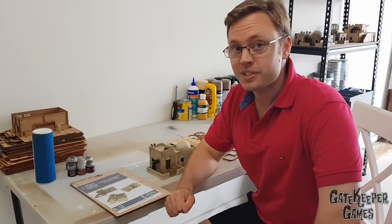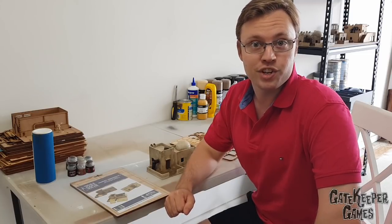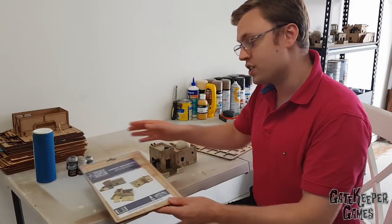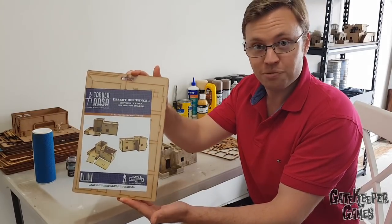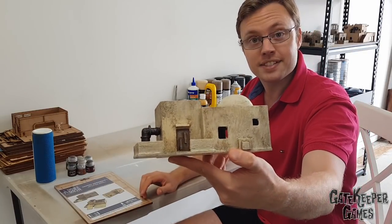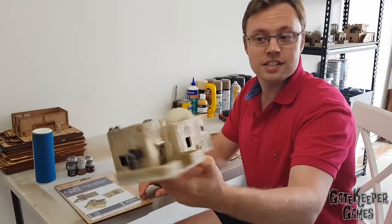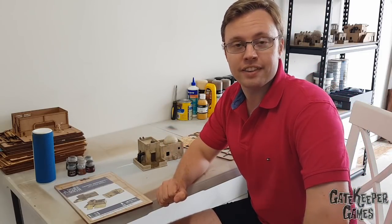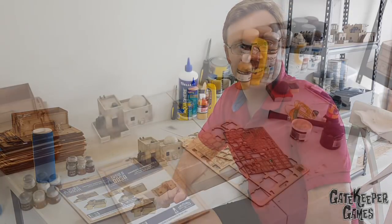We're going to keep it nice and simple, because that's what I'm about. Pretty much this is the easiest piece of desert Tatooine-style building you can create as inexpensively as possible. What we'll be doing today is turning a small building from the very inexpensive Tabula Rasa range from Knights of Dice - turning a flat-pack building into a desert-style Star Wars futuristic science fiction building. I'm going to go through everything you need to build a building like this, then go through step by step on how you create it.